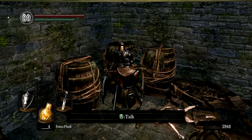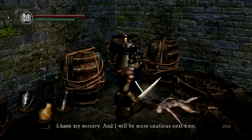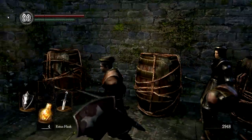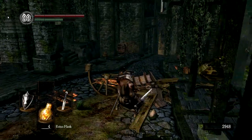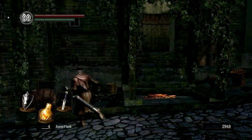Basically the way it works: when you're at around 25% of your equipment load you can run really fast and do a sweet roll. But as you get heavier your roll becomes more and more slow and you become less and less agile. However in lighter armor I will take more damage when I get hit. That's the trade-off.